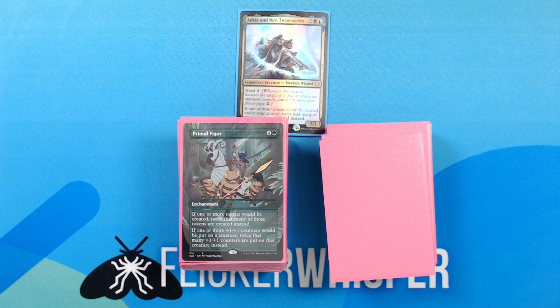Primal Vigor — 4 green for an enchantment. If one or more tokens would be created, twice that many of those tokens are created instead. If one or more plus 1 plus 1 counters would be put on a creature, twice that many plus 1 plus 1 counters are put on that creature instead. Not too much to add — this is pretty much the deck's entire strategy. Although this one doesn't affect just you — it can be for anyone — so need to be a little bit careful about that.